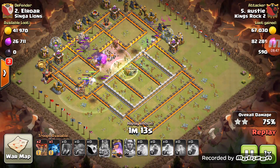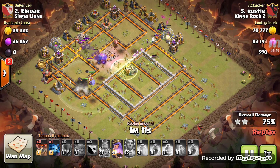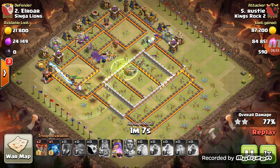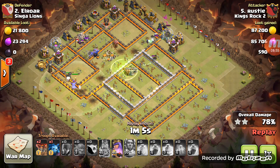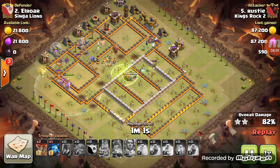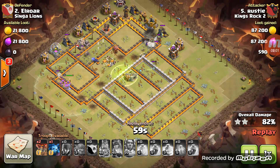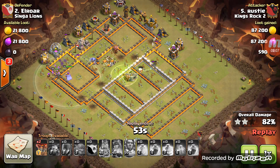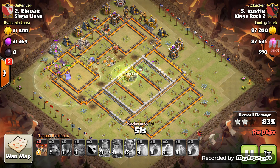His bowlers just blew up in the air from a spring trap. His witch over here is taking heavy firepower from that archer tower. Over here he's just got a couple bowlers left and his heroes — he's got two Warden charges left and one minion. Remember: always save a troop. The witch is still there but it's going to die shortly.